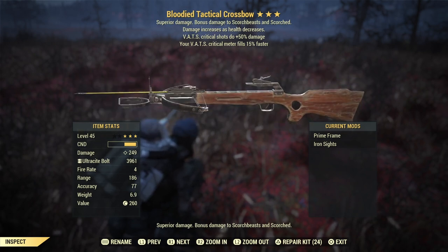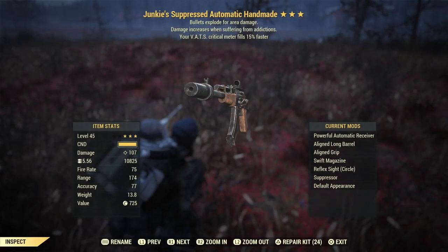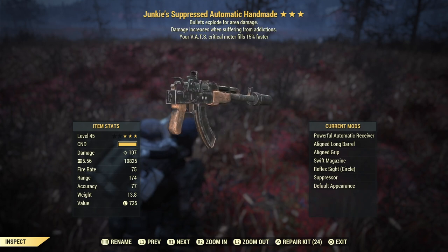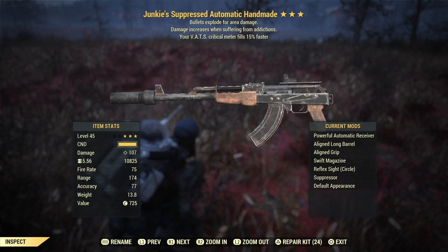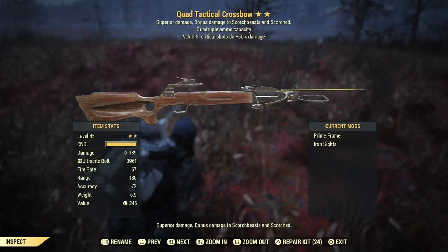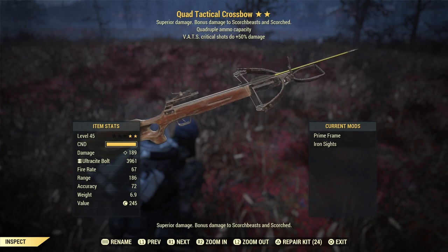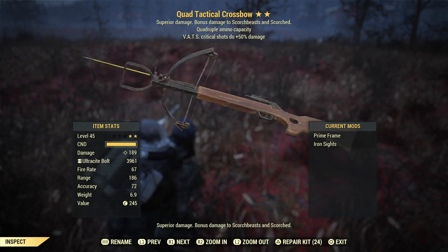The only downside of the crossbow is the reload — it's too slow, just too slow. As a backup weapon I use a junkies explosive handmade with faster critical fill. I always use powerful automatic receiver, aligned long barrel, aligned grip, swift magazine, and reflex sight to reduce AP cost, and obviously a suppressor. This is just a backup weapon, sometimes I use it. One of the best crossbows I have is a quad fast crit — with this one I can have four arrows in one mag, which is really good with the prime frame. You can spam, you can do a lot of crits. I wish we'd have a bloodied quad, but that's impossible. Dreams.